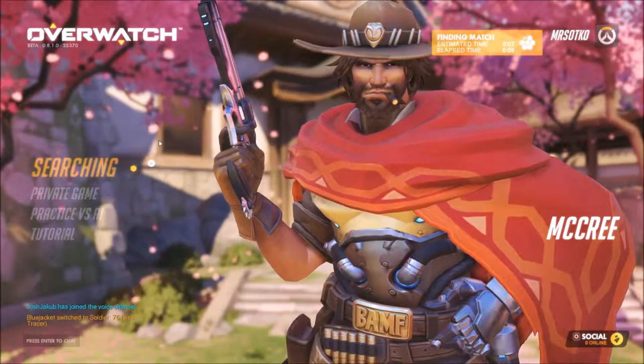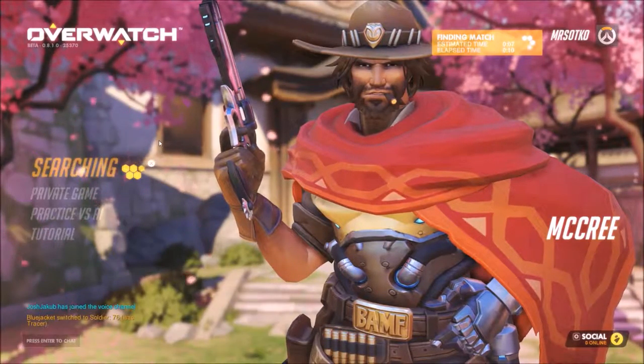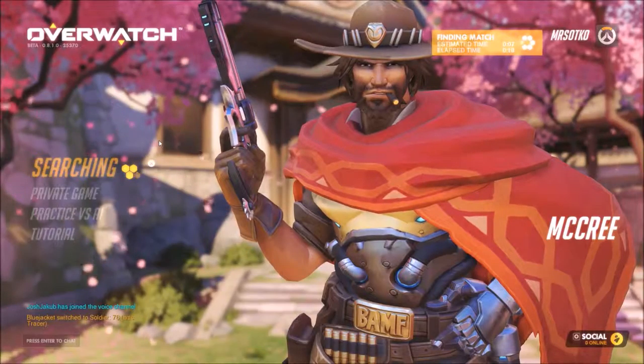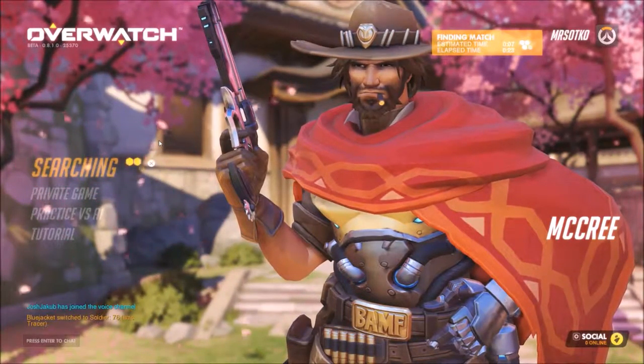I think Reinhardt's a better tank hero than Winston, so I'm not really sure what role Winston fills. I mean, he can put a bubble on the ground, like a shield, to hide your whole team, which could be good if you had a really coordinated team, but if you don't, then I don't think Winston is a really good choice.